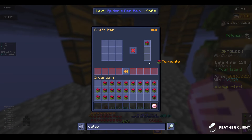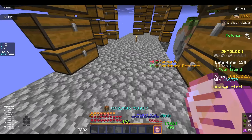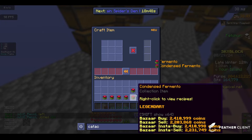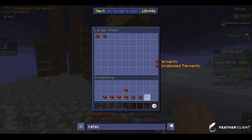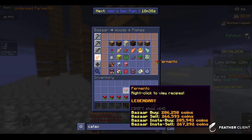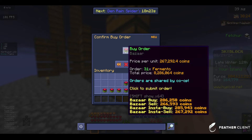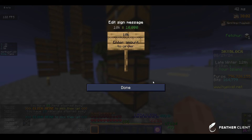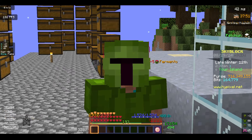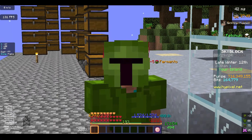Our buy order actually filled so we're going to make as many as possible. We have four, we need four more. We're actually going to stop for the time being and set up the buy orders that we need — we need 31 of these, and we still need a ton of these. Anyway, I'm going to do some other tasks such as enchanting and mining first.